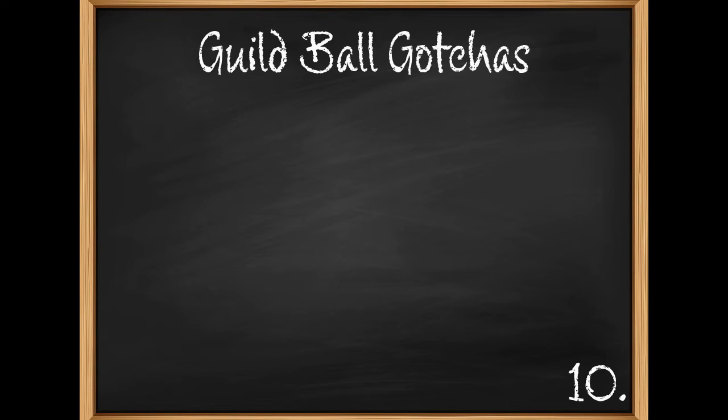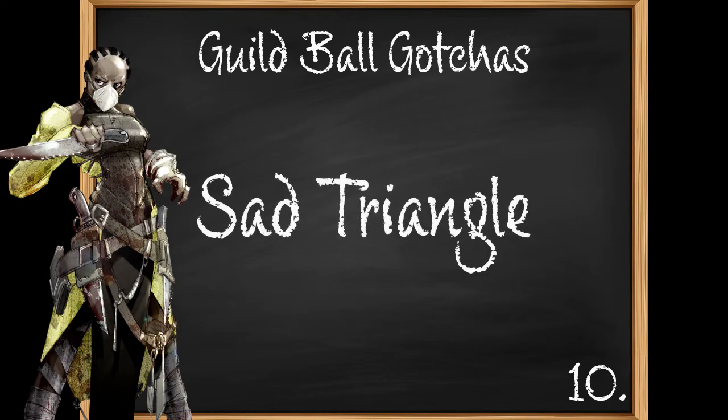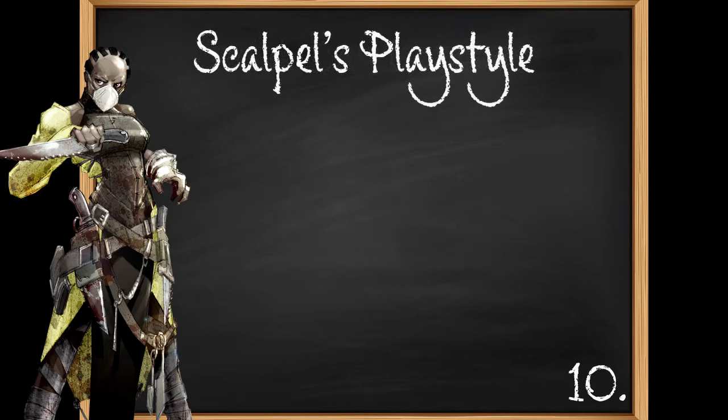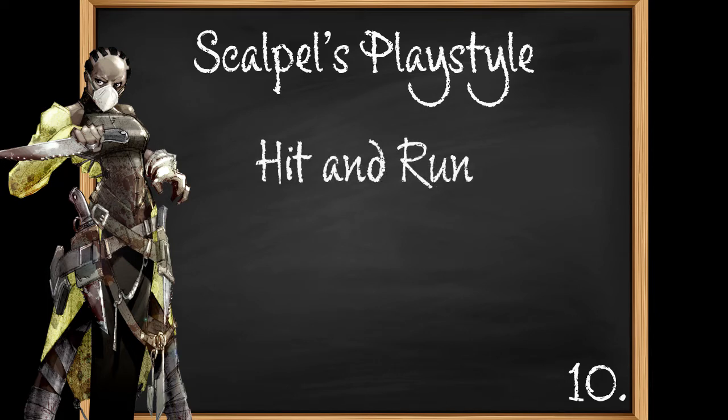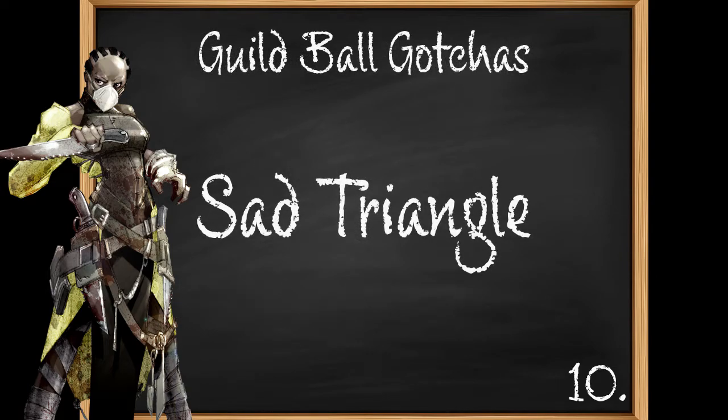This time we are looking at a popular Scalpel maneuver affectionately referred to as the Sad Triangle. In order to talk about this properly, let's first discuss Scalpel's playstyle. Scalpel is one of the best standoff pieces in the game. She wants to dive into opponent's lines and precisely cut out one piece, then get back out clean. Due to this playstyle, she loves last activation. When she can't get last activation, she tries to create it using the Sad Triangle.